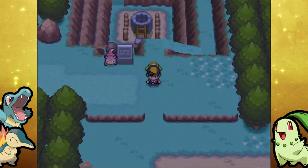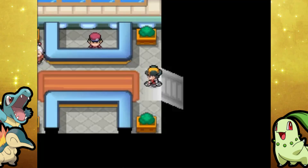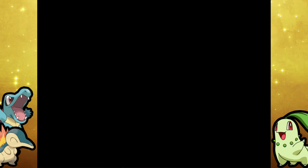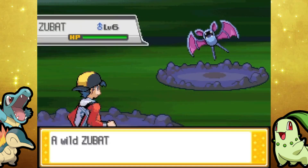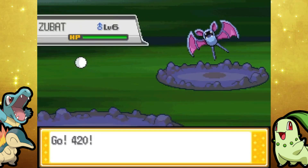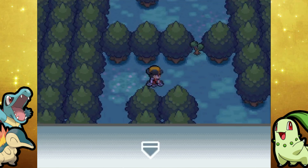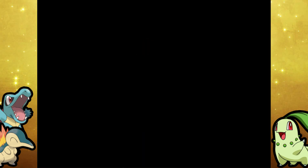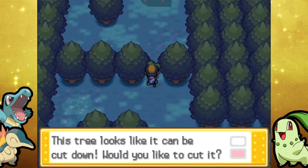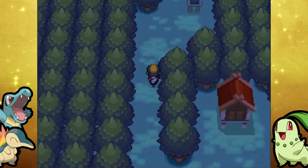Bulbapedia, you could have told me they needed Strength! I know where you get Strength — it's different than it is in Gold and Silver. I should have gotten it at like the end of yesterday's episode. I'll probably do a cut at the end of this video to go back to the Slowpoke Well. We're actually going to go back there after I show you guys where to get Strength. You can actually get a TM and the King's Rock in there — two pretty solid items. I don't want to miss out on that.